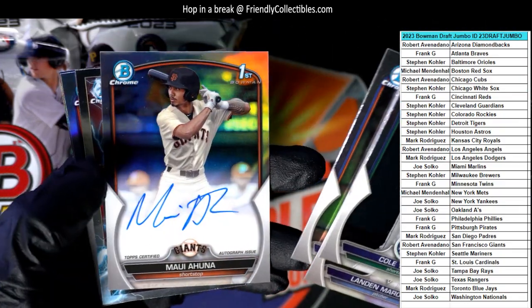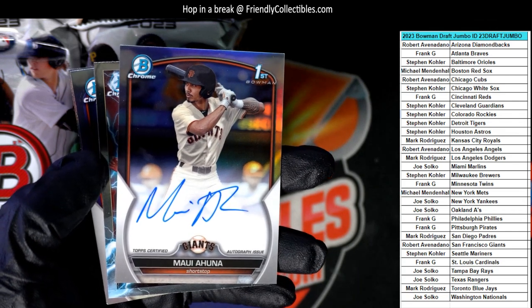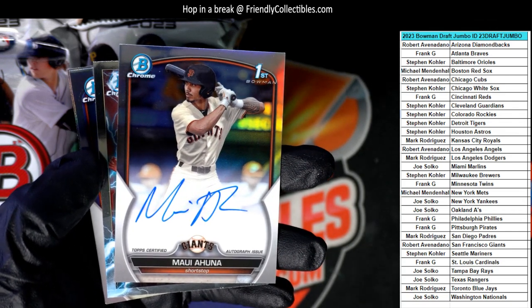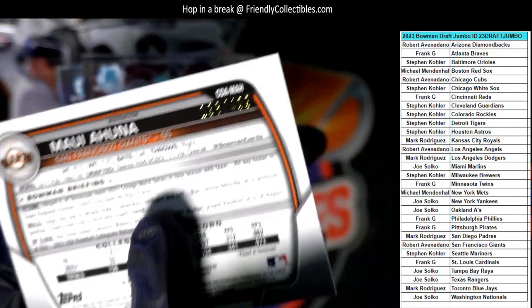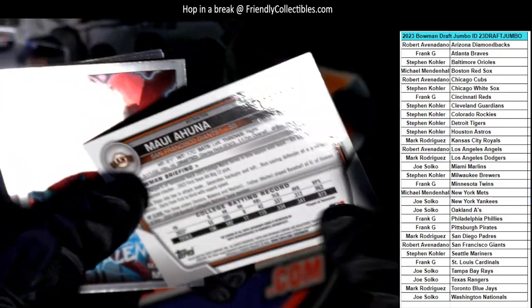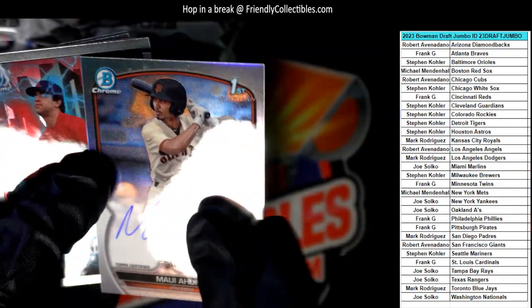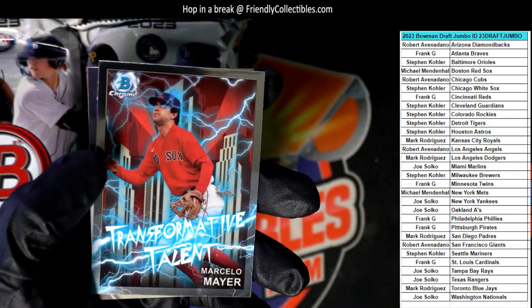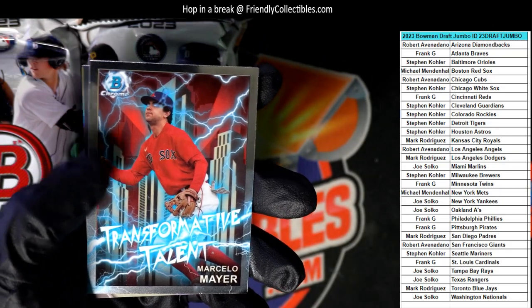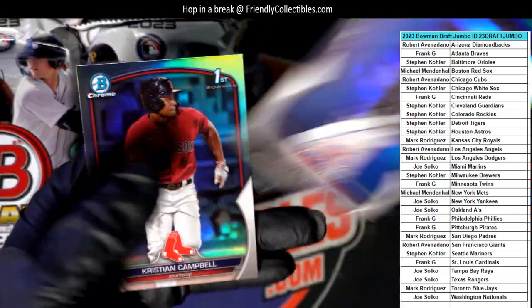There's a third auto out of four packs — and that's another Giants auto going out to Robert A, numbered 136 of 499. Then we got a Red Sox card right here — Michael M, that one is coming out to you.